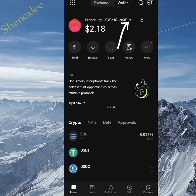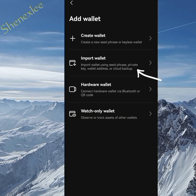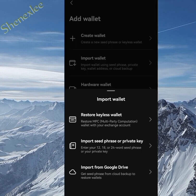In the wallet section, all you do is click on 'Add Wallet.' On the add wallet screen, the next thing to do is 'Import Wallet' — we are not creating a new one, we are importing. So click on 'Import Wallet.' After that, you import using the seed phrase or the private key.